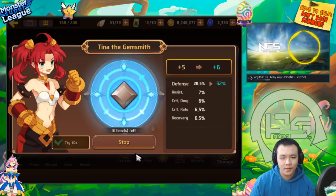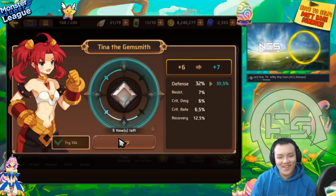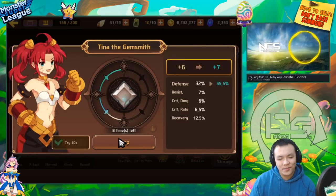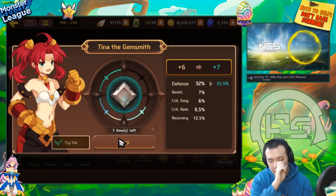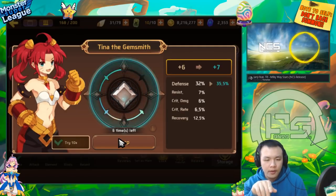I basically only kept this gem because of the resist, and I'm hoping it would roll into crit rate and resist. The requirements for using a ruin gem are much higher than an intuition gem because the intuition gem already gives 20% resist. The ruin set bonus is only effective if your monster already has high resist. So the only way this gem can be useful is if it rolls at least once into crit and then once into resist.